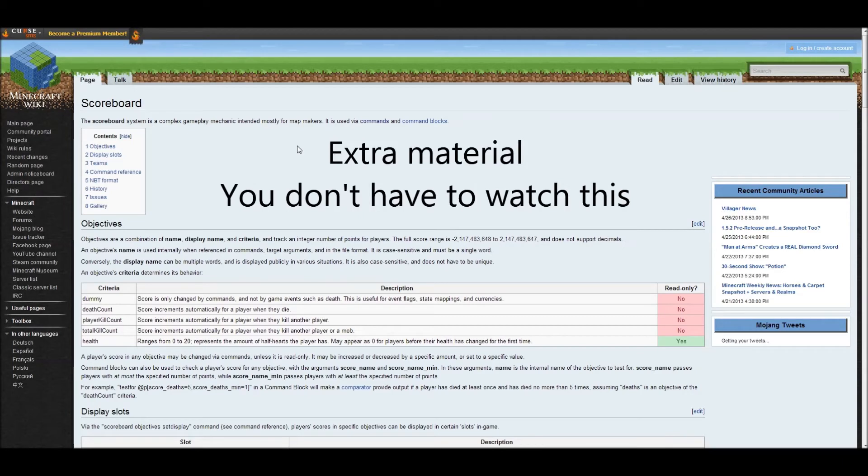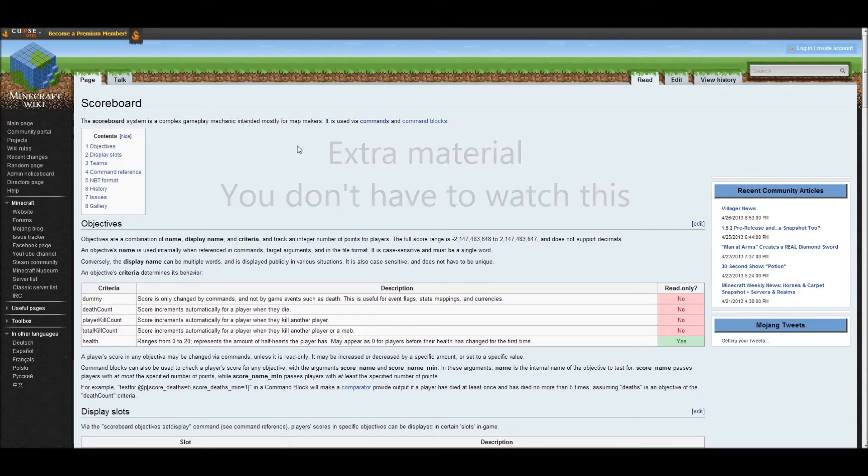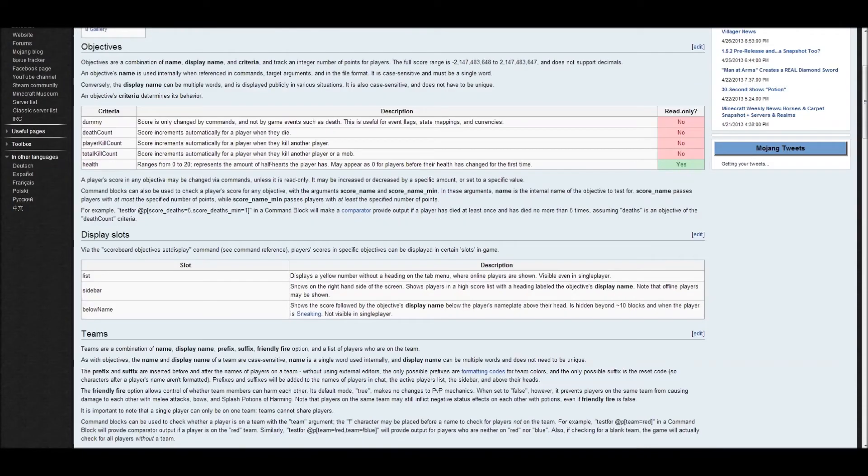Okay, so let's look at the actual wiki page, because if you're going to use the scoreboard you're going to use this page, so I thought I might throw in a little explanation to the page itself. Here are the criterias — those are the objectives which you could use. We used the totalKillCount — score increments automatically for a player when they kill another player or a mob. Yes, that's what happened.